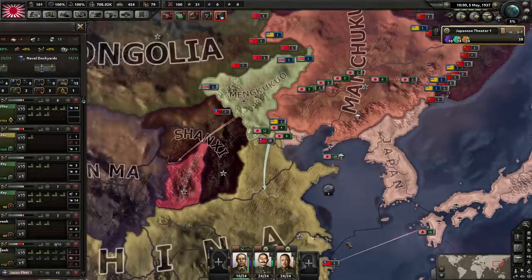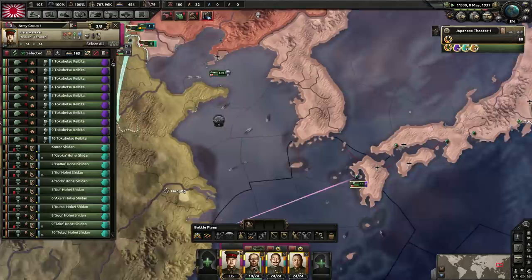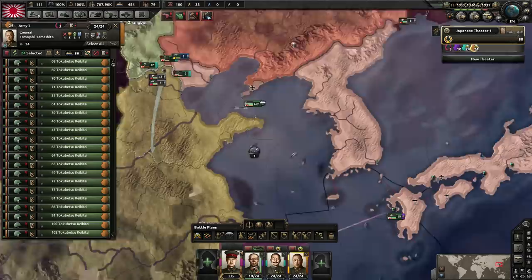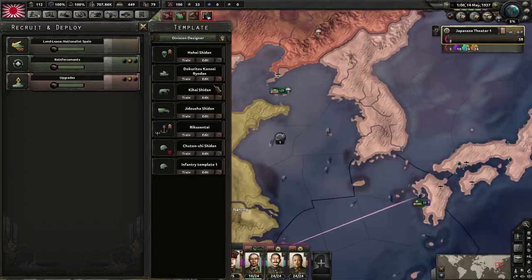Everyone's getting exercise — that's perfect. Let's select all these divisions and give them the field marshal. We'll train some more infantry when the war kicks off so we've got more troops to fill out the front line.